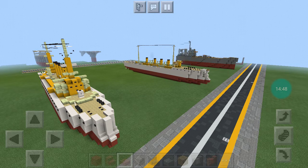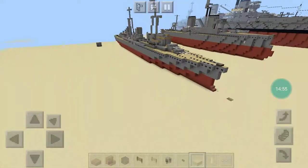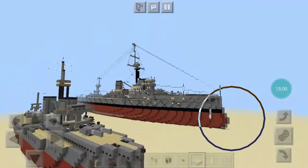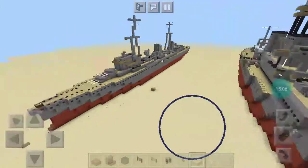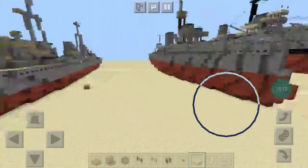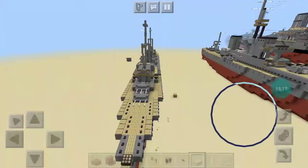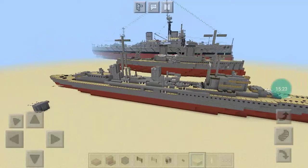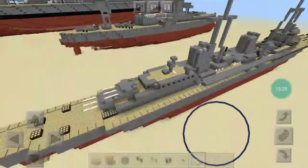Moving on to my British line. The giant HMS Dreadnought in the background — it's not mine, it belongs to a friend of mine. He has a copy of it on his world. Moving on to my British line — I have HMS Belfast, Town-class cruiser. I like it.